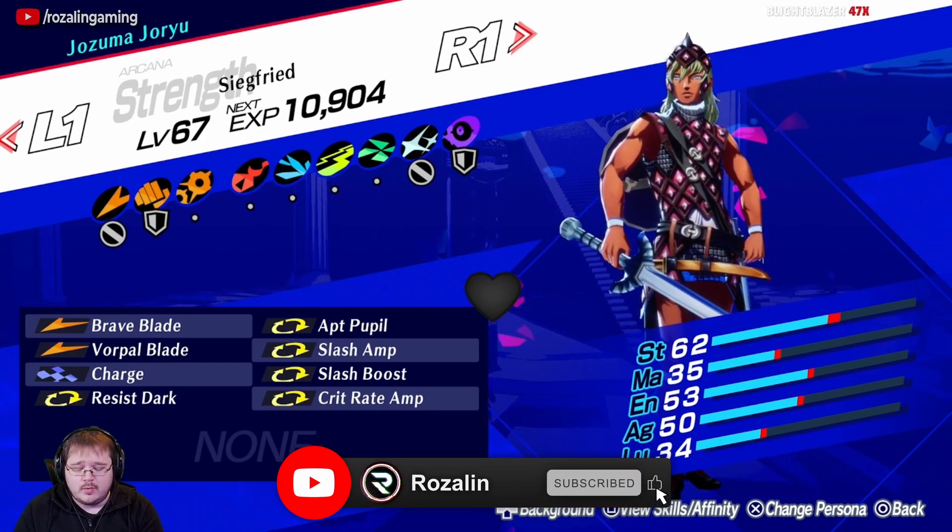Charge is taken so that we can get that sweet 2.5x multiplier on our next attack, and Resist Dark shores up Siegfried's only weakness. Next, we have Apt Pupil and Crit Rate Amp, which are taken to increase our crit chance and pair very nicely with the innate crit chance that both Brave Blade and Vorpal Blade have. And finally, Slash Amp and Slash Boost are there to give us that nice 75% increased damage to all of our slash damage.